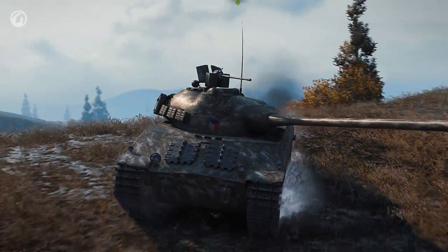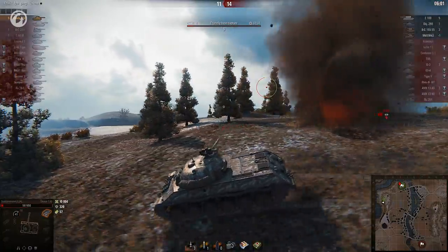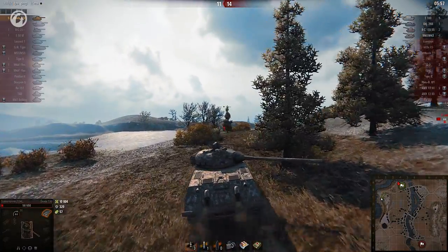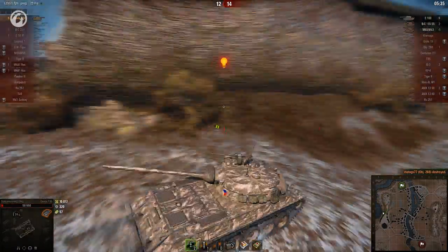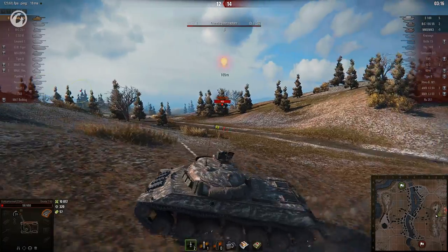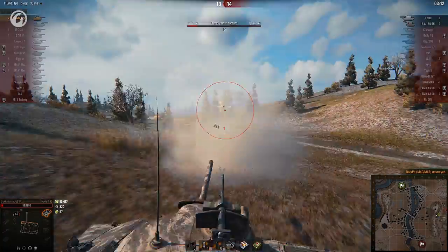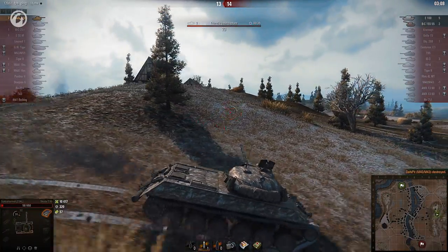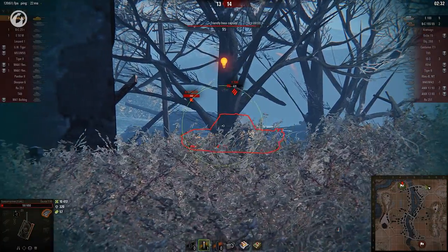The ammo situation is getting critical, with just four shells against four opponents. The E100 gives up on the capture, which means the Škoda is free to go hunting. The first kill is quick and easy, but what about those SPGs? It's not like this is a ramming tank, especially with these hit points. Another one bites the dust, but it takes two shots. The second arty joins the capture — at least there's no need to look for it now. But what can Murmeli do with just a single shell? Sadly, not much.